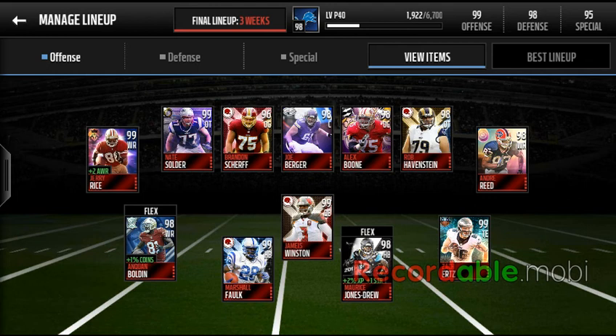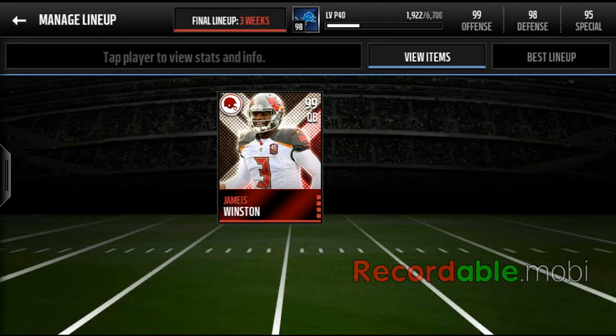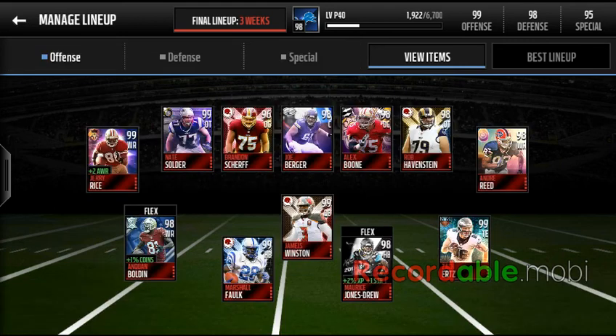Starting with the quarterback, Jameis Winston. He's adjusted to a 99 overall, and he's probably like the cheapest QB — I got him for like 60-80K when I picked him up.